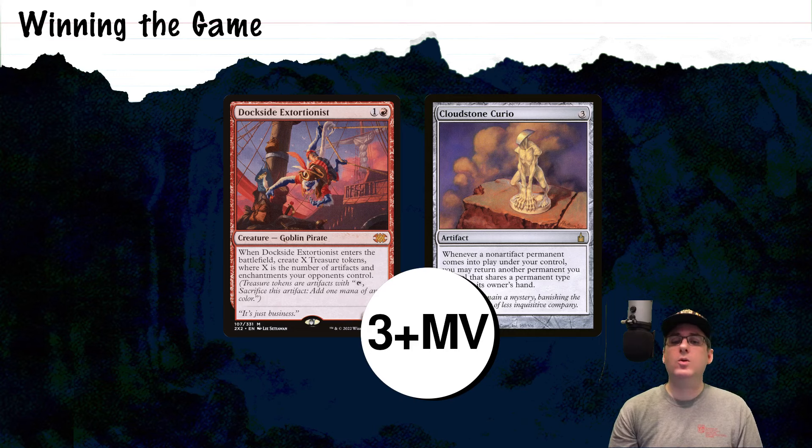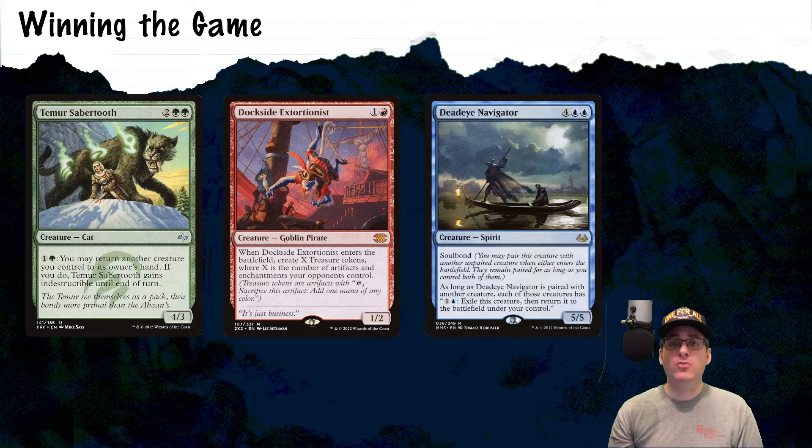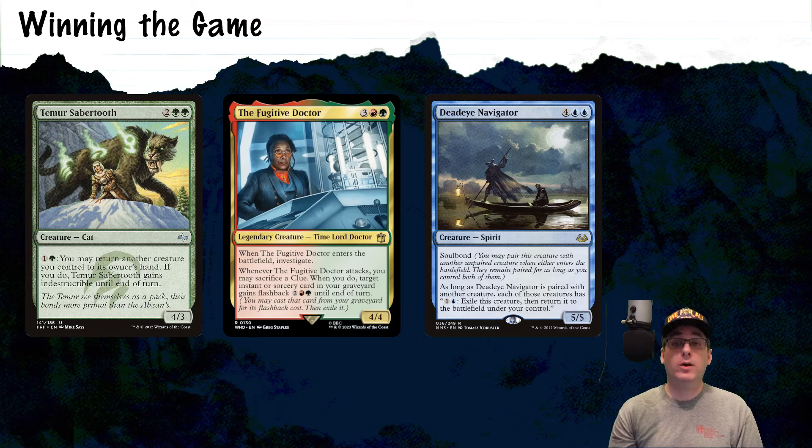We are also running Cloudstone Curio in the list. For Cloudstone Curio, we're going to have a minimum of three artifacts or enchantments plus X, where X is the mana value of the non-artifact creature we can cast to bounce Dockside an unbounded number of times. There's a serious discussion to be had as to whether this deck is optimized having Cloudstone Curio in it — we're currently on 20 creatures plus our two commanders, minus Canine and Spellskite being artifact creatures, so you can't use them to trigger the Cloudstone Curio effect. That leaves us a total of 20 potential cards, or a fifth of our deck — I honestly don't think it'll be too hard to say that you control another creature to get this combo going, so I usually would say this is worth a slot in the deck. We will almost always follow this by casting the Fugitive Doctor and then flickering, bouncing, or recasting it an unbounded number of times to create an unbounded number of clues, which we then crack to draw our deck.